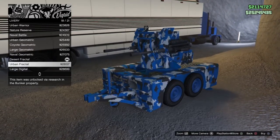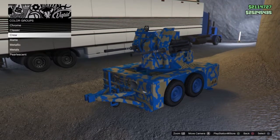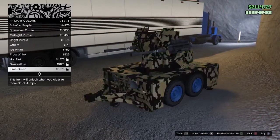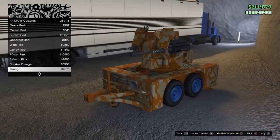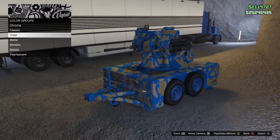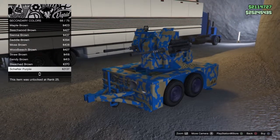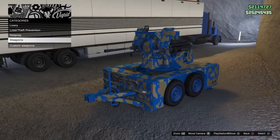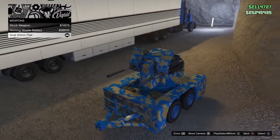That's about it on the customization in terms of cosmetic stuff. You can have primaries and secondaries — the secondary I think just changes the wheel color mostly — so you can have custom wheels in blue, green, pink, red, brown, whatever color you want. Pretty cool that this thing has its own customization. As you can see, I customized mine with kind of a blue and tan colored livery.